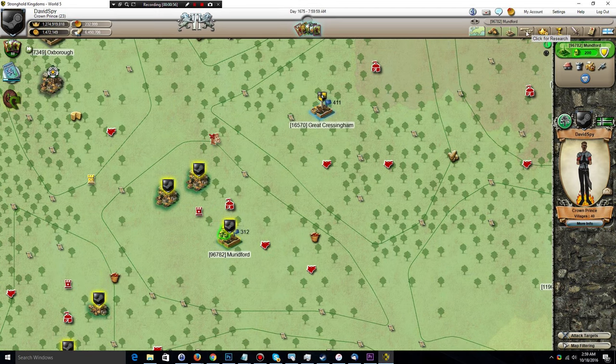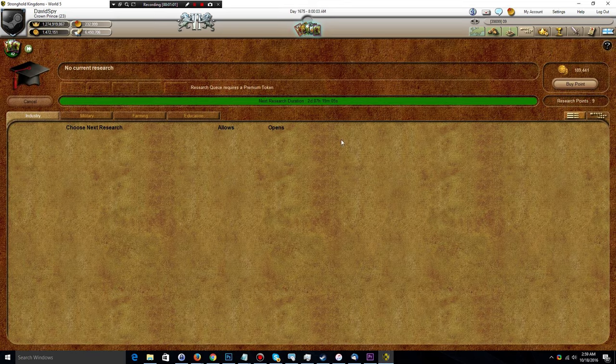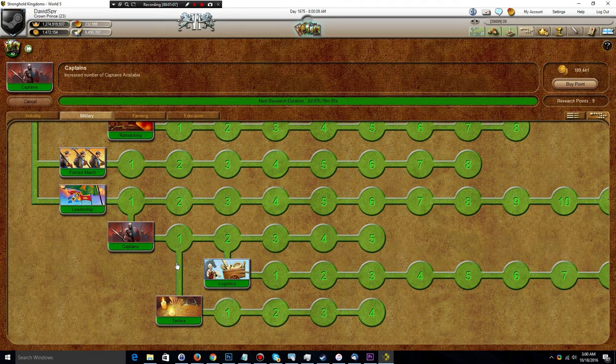To first gain access to all but the delay tactic, you're going to need to go into the research tree, go under military, and then here we have under the captain's sub-branch we also have the tactic sub-branch.